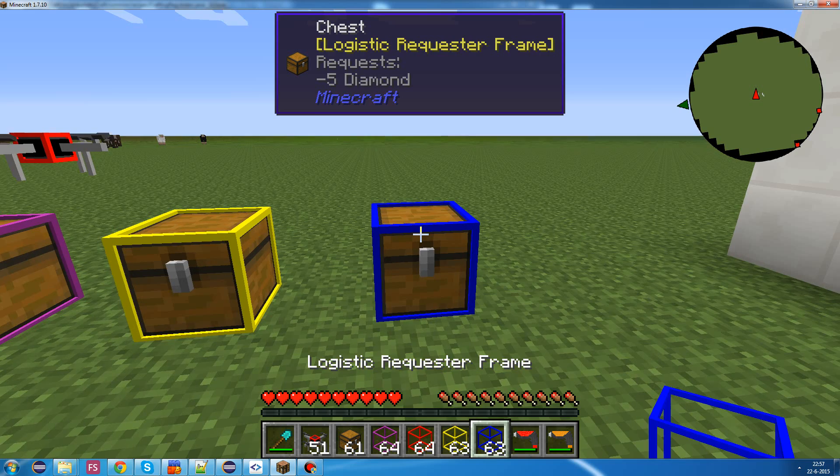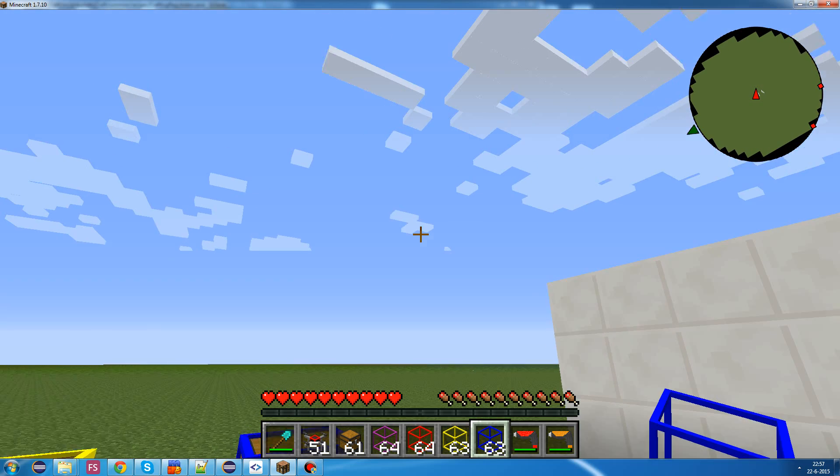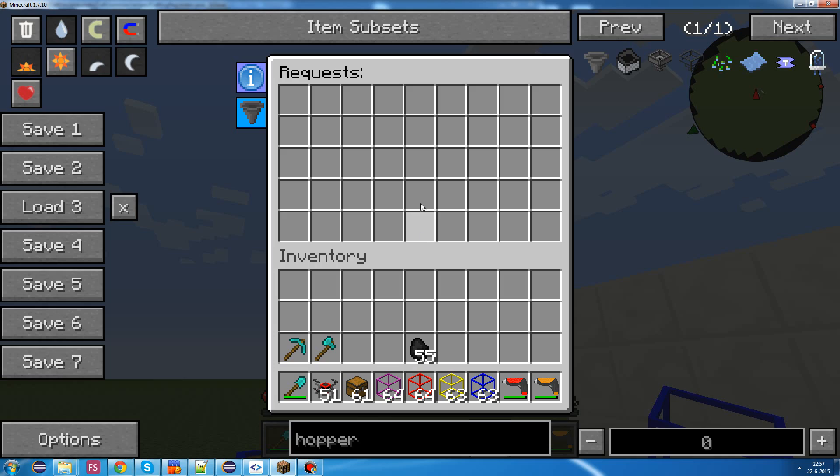Now, there's a different way of setting this filter. You can also right-click with a frame item in your hand, and this interface opens up. And you can either put items in like I did a minute ago, or you could shift-click to put in items.